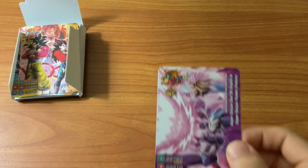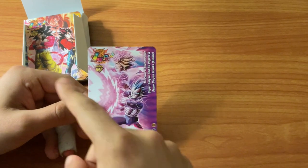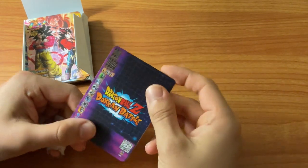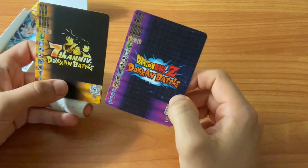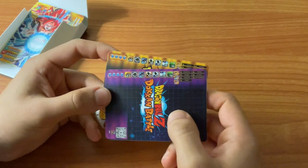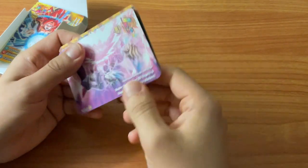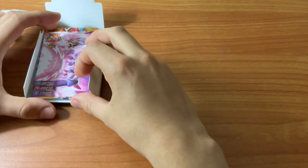Now let's move on to something recently released on the global version of Dokkan - LR Vegeta and Trunks from the worldwide download celebration. This looks very nice. With the different card types you've got different shading - this one is purple for the INT type, which is quite nice. You can compare it to the seventh anniversary cards which have a different logo and are more blacked out, while this one has more of that standard blue screen look from the game. The art looks pretty HD as well.